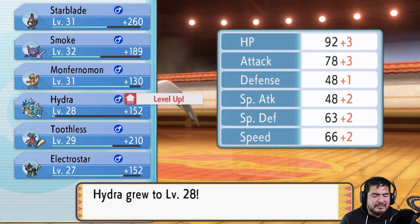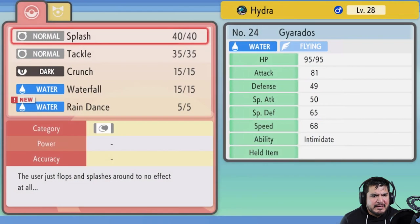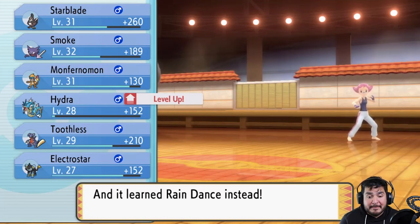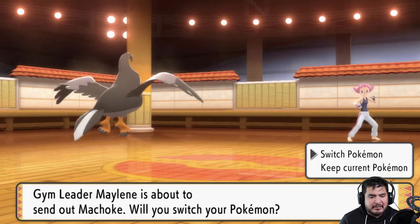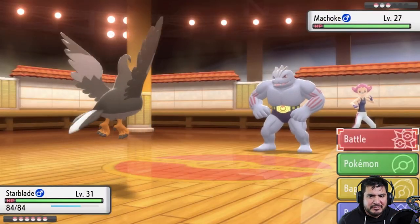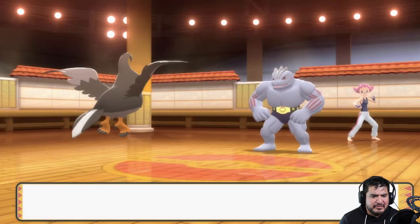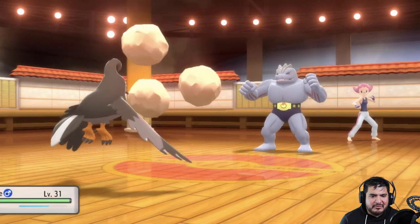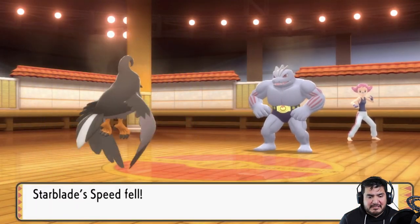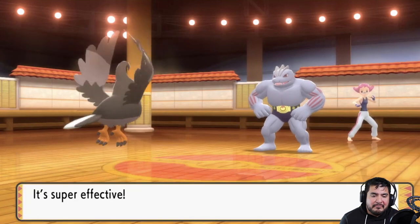Let's teach Rain Dance — take away Splash because it could come in handy later. Here comes Rain Dance, and here comes Machop. Let's continue with Starblade versus Machop. Aerial Ace attack again — that dazes Machop. She's coming out with a Rock Tomb attack, trying to lower speed since most Pokémon are faster than fighting types. Machop defeated!